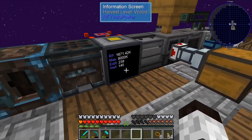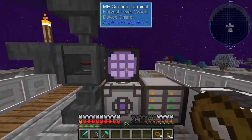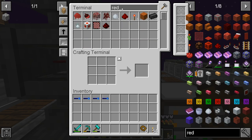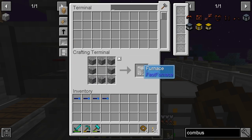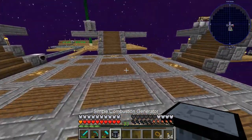We need to get something pretty quick to upgrade the power situation — we need a bunch more generators. These are combustion generators. Let's make some redstone blocks. We'll make the combustion chamber and we need some more furnaces. Nine of these — that'll work.